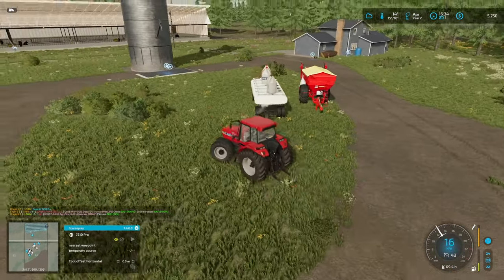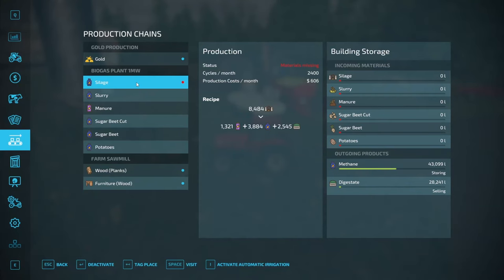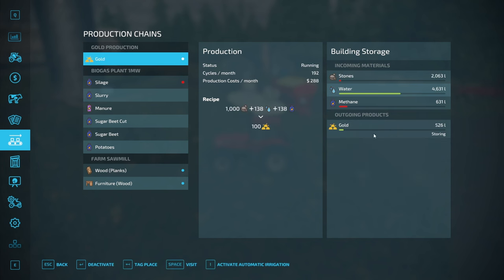You know what, I could set the methane to distribute for a bit - worst case scenario it just fills up. It'll fill up the gold production and I won't have to carry it over. Sounds like a plan - I've already gone through all the silage I put in. This will get full real fast.